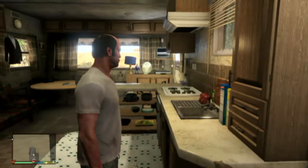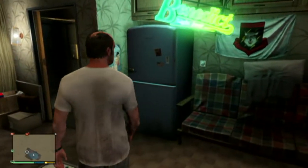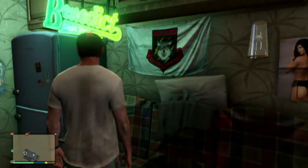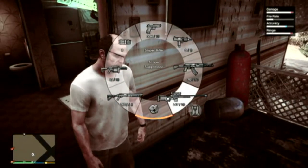Today I'm going to be showing you the Courage the Cowardly Dog meme easter egg in Grand Theft Auto 5. The first thing you want to do is go to Trevor's house. Once you're at his house, go over by the fridge — you will notice a flag hanging on the wall, and that is the Courage Dog meme. I thought this was pretty cool because that meme is awesome.